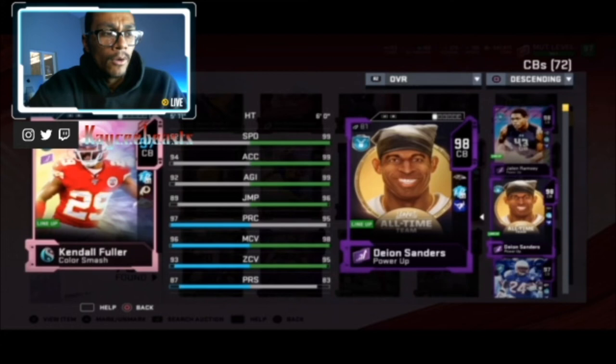For those of you who started later in the year, it's going to be harder, but there are still ways to make coins and build your team. If you need those tips and tricks, let me know down below and I'll be happy to create another video showcasing those. Kendall Fuller is a B cornerback at best — a C because he's free, B powered up, maybe B-plus to A range if you have a theme team. KCB checking in and checking out.